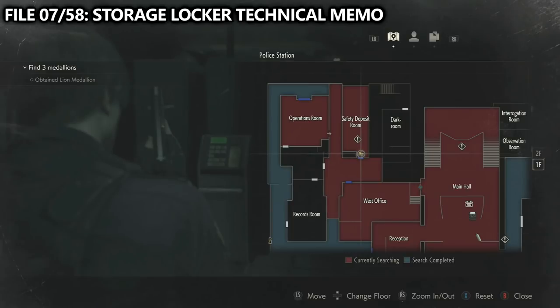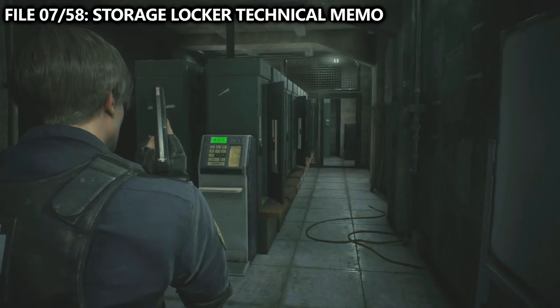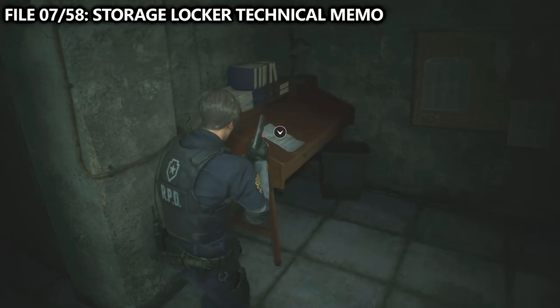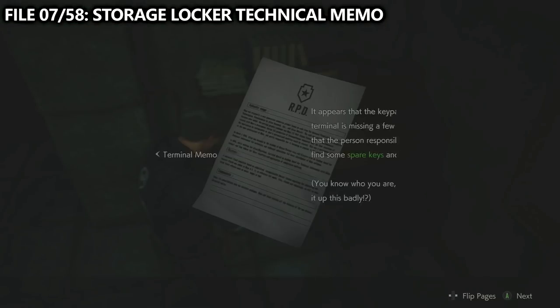Across the hall from the west office is the safety deposit room. There's a whole bunch of things we can grab here, but we'll have to come back later. If you enter and hook around to your left, you will find the storage locker technical memo on the desk.